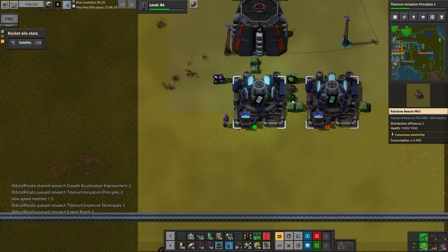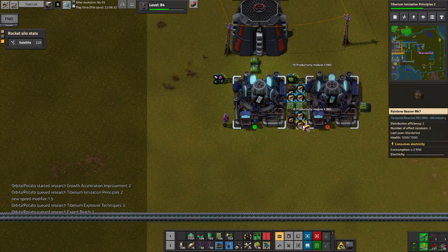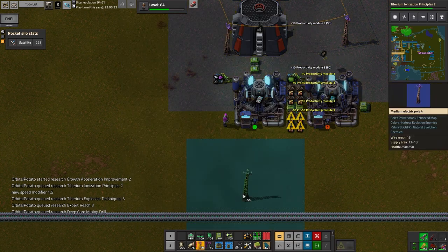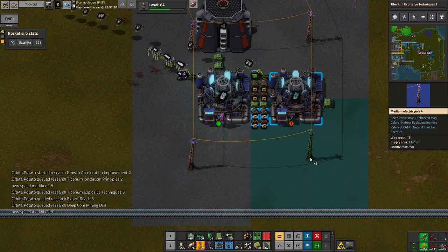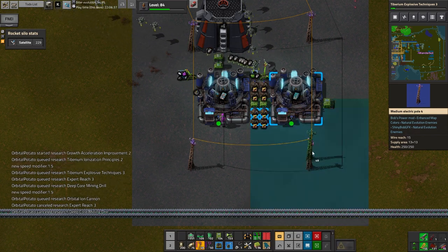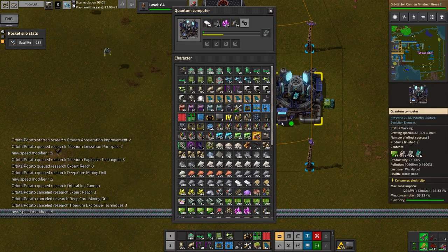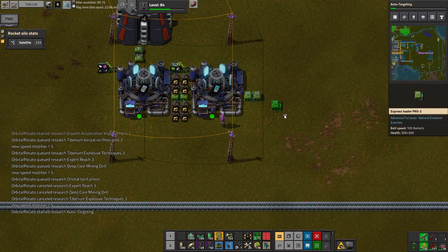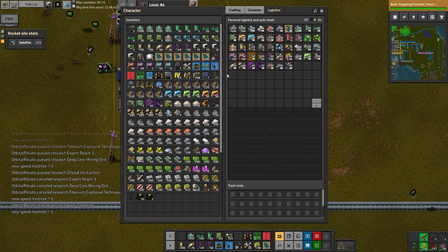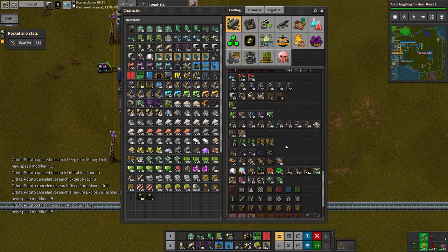Deep core mining — oh very cool. Hold up, wonder if we can make the orbital ion cannon, and we haven't. Well this sounds like a travesty. Oh look, there we go — orbital ion cannon! Done, researched. Should I make the orbital ion cannon or would you like the honors? I think you should, it's in your name, I cannot take that from you.